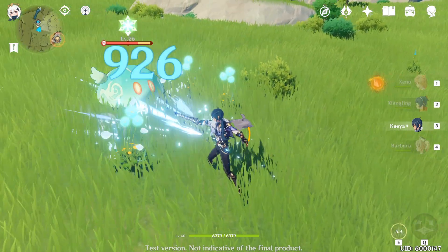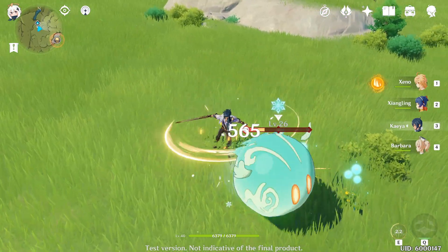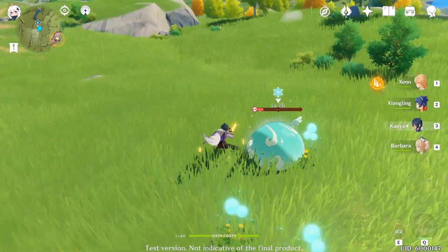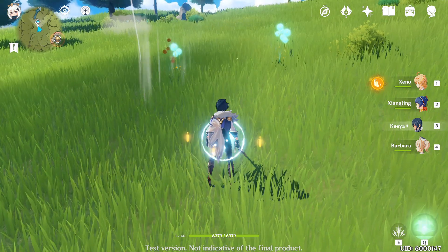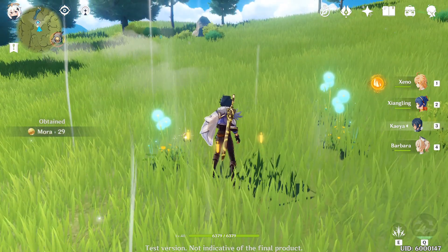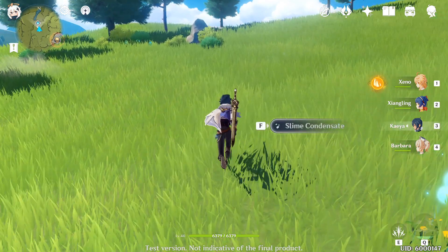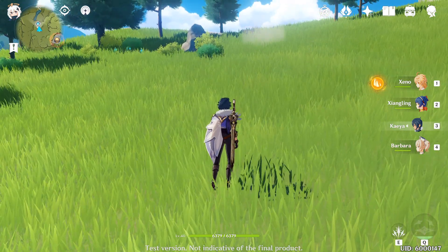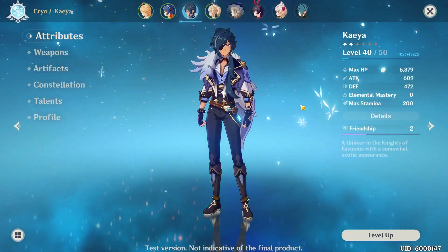I like to use him a lot as a secondary DPS. I'm always gonna try to have my main character out to deal basic damage, but whenever I feel I'm gonna be too low on hit points, Kaya is gonna come out. I'll also rotate to him very often to apply the CC that I want.